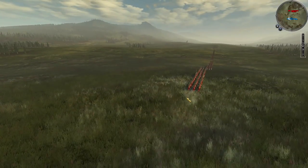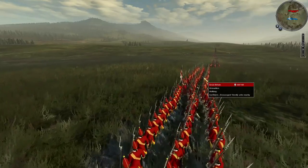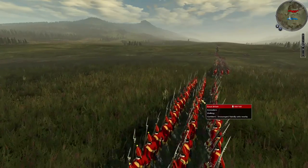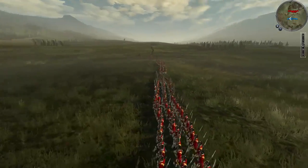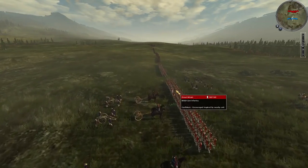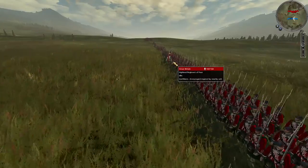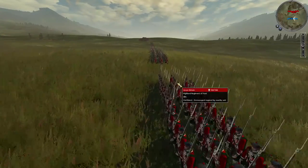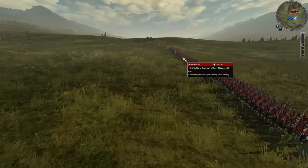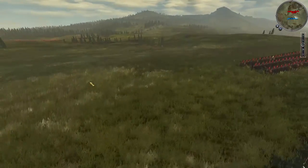For my army, since I'm playing as the British, I have mostly British Line Infantry and then a few Grenadiers — two Grenadiers, one on each side of the line. On the right side of the field I've also set up some lowland regiments, since there actually were quite a few lowland regiments on the British side. That's about four units, with the Black Watch being the only named unit I could find that actually took part in the battle.